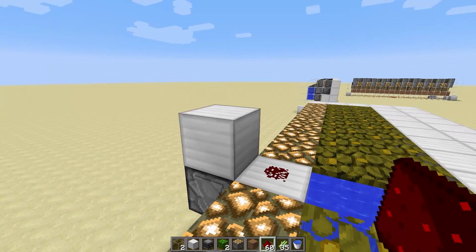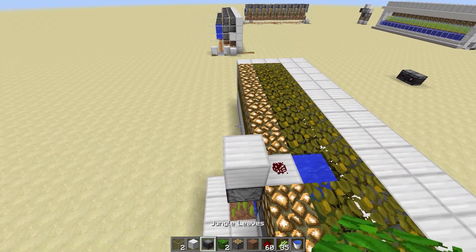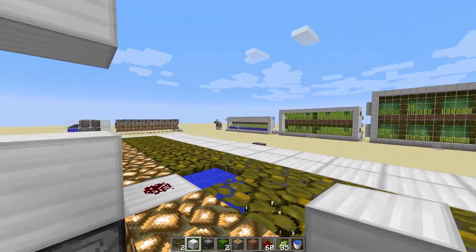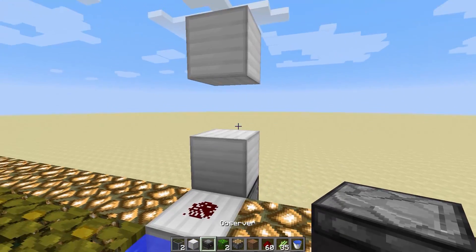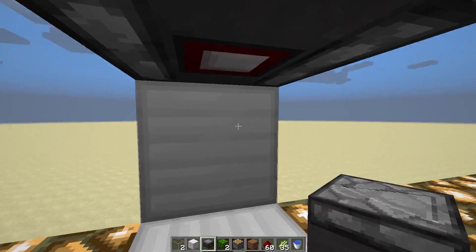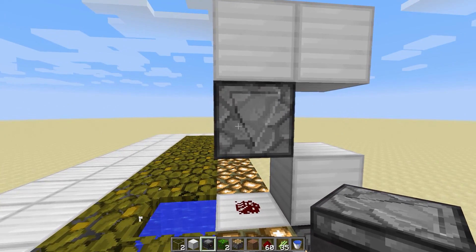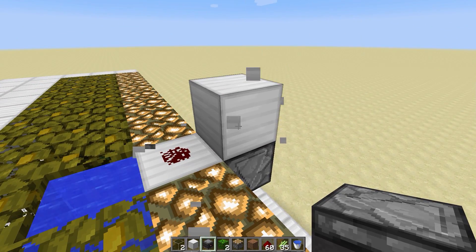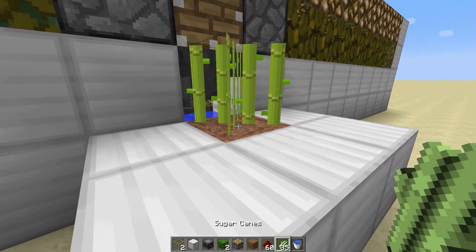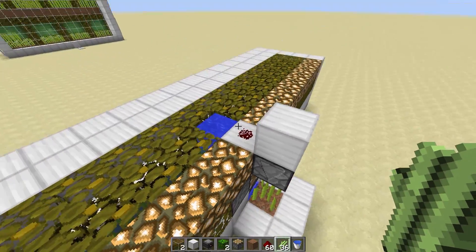From there we're going to want a block on top of that with a redstone dust there, then go up a couple blocks, place a temporary block there to help you out, and place another temporary block there. You're going to want one observer facing down to go to your next level if you are doing it — if not, you're basically done right there. That will fire off the pistons on the other side as well because it's powering this block.